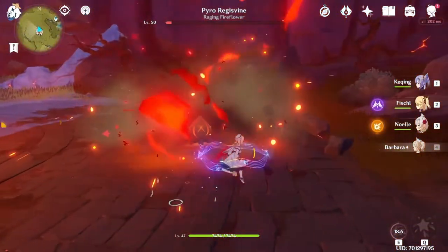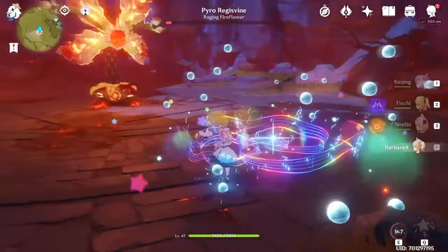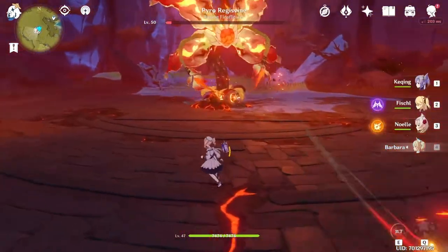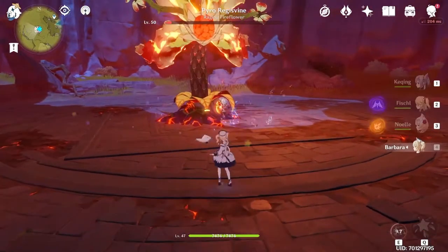Here is the meteorite that he does — you just have to do an element attack to kill it immediately. It's quite easy, just use someone like Barbara or literally anyone with an element attack directly on their attacks, and you can just one-shot it.